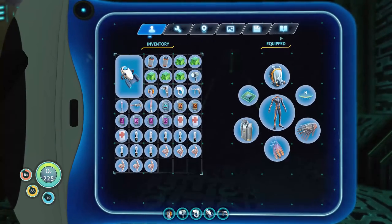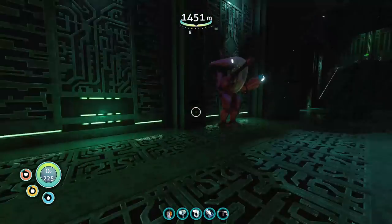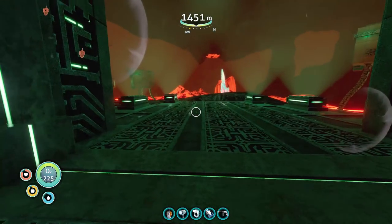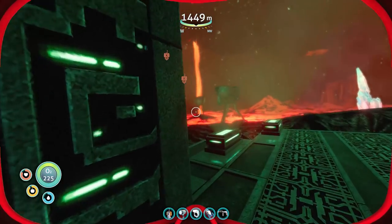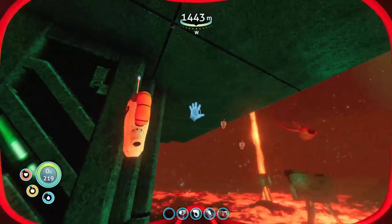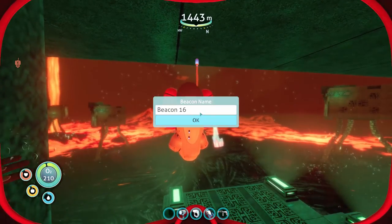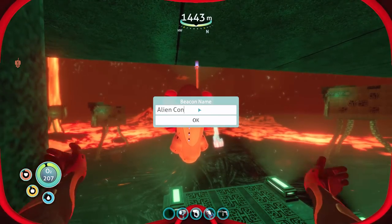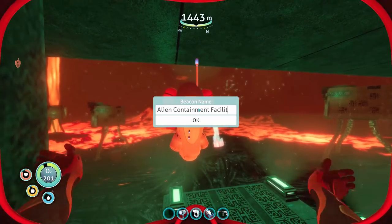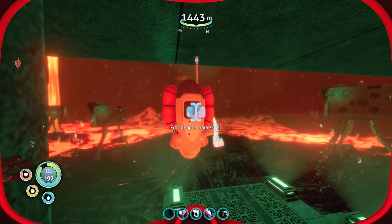We've made it to the primary containment facility — this is where the sea emperor is being held. I'm speculating we'll be able to hook up at least one more teleporter now that we're down here. Before we head inside, I want to leave a beacon right here. We'll call it 'Alien Containment' — ran out of letters, so that'll have to do.